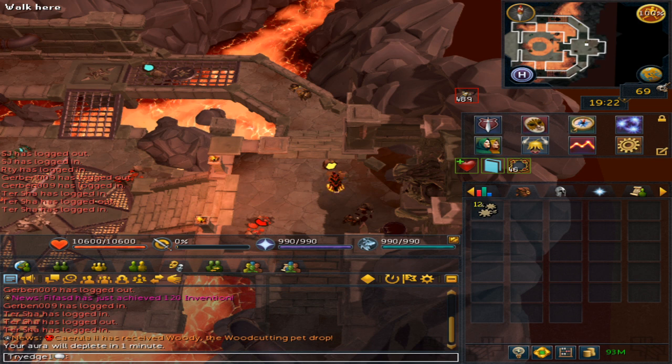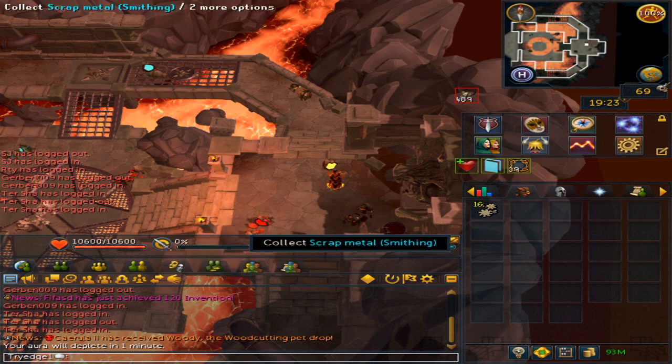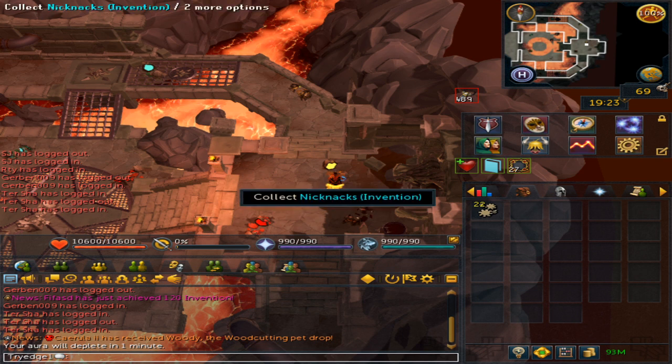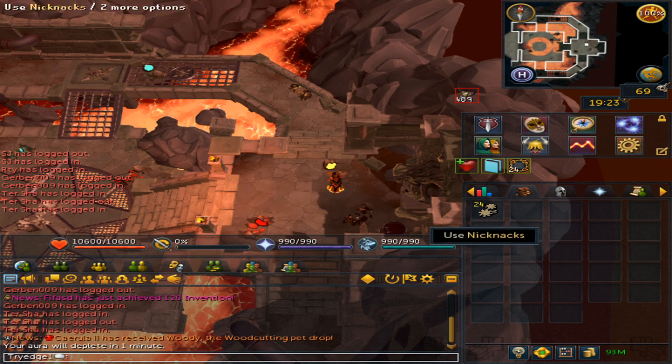It's best to have a combination of them, or all four, so you can have the highest chance to get these three nearby nodes since we're the closest. As for experience rates, these are pretty bad — each material gives you only 11 experience in whatever skill you are training.